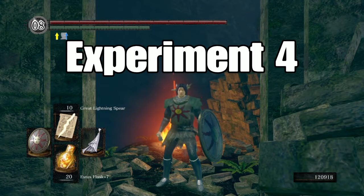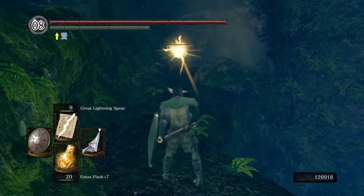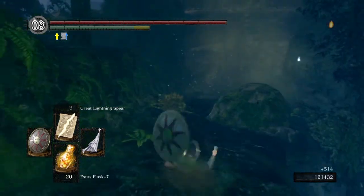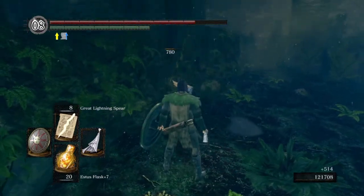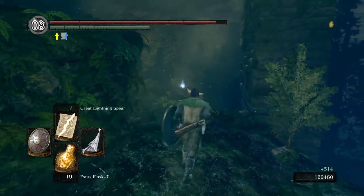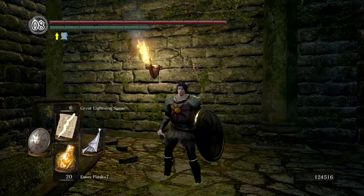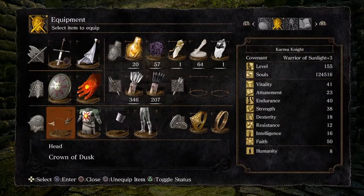Experiment 4: let's see what the Crown of Dusk and the Ring of the Sun's Firstborn can actually do. The result was 780. So obviously the Crown of Dusk was the clear winner. The Crown of the Dark Sun plus the Ring gave us 698, the Crown of Dusk with the Ring gave us 780, which is a difference of 82. So you get an extra 82 points of damage.